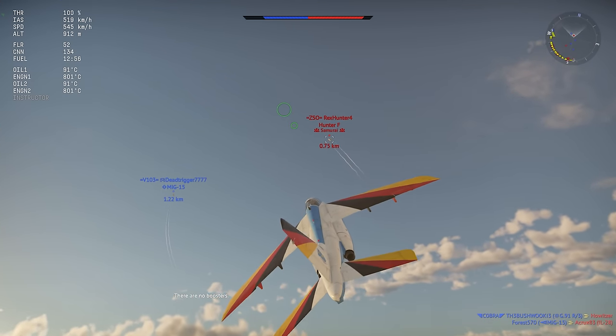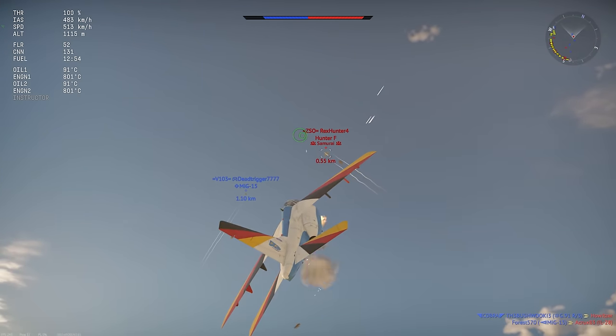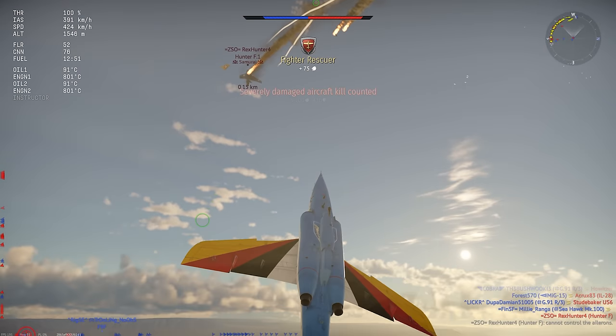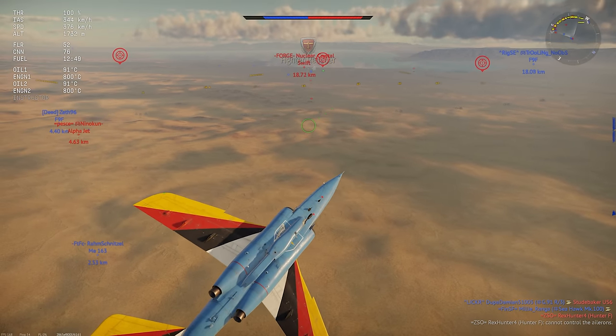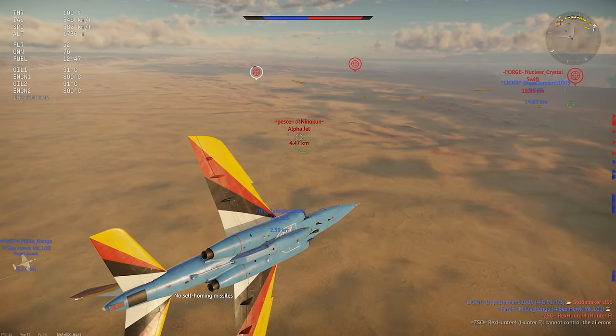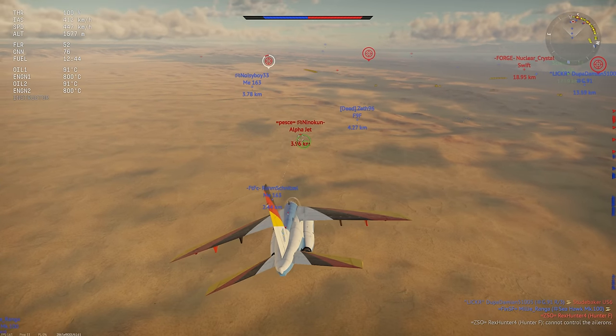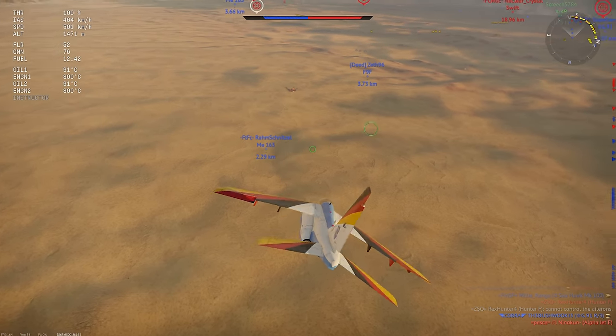In West German service, the Alpha Jet replaced the Fiat G91 in a close air support role, and while the German Air Force was generally satisfied with the plane, its combat system found itself quickly outdated in light of the rapid technological advances being made in the early 1980s.